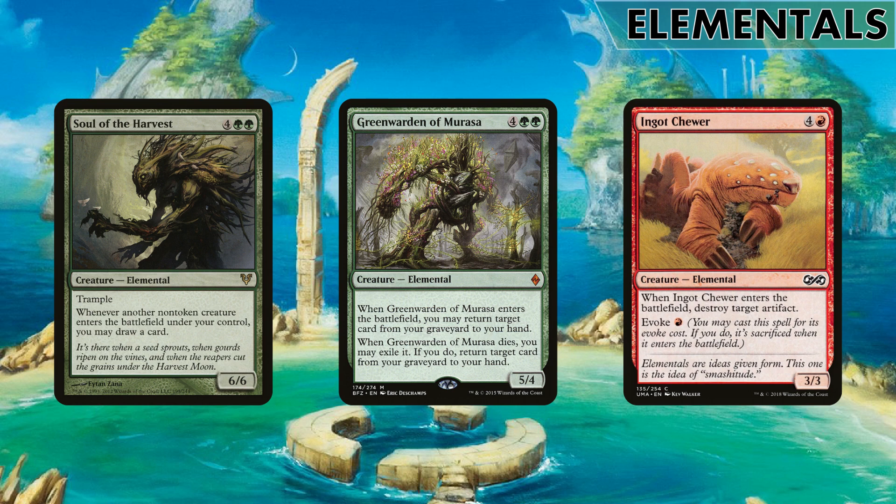Sylvan Harvest is an elemental that gives us draw on entry. Greenwarden of Murasa is a retrieval elemental - it's a big body that can get two cards from our graveyard back to hand upon entry and death. Ingot Chewer is just an artifact wrecker in elemental form; a 3/3 for five that can kill an artifact is not the worst thing, and you can just pay the evoke cost if you want to.